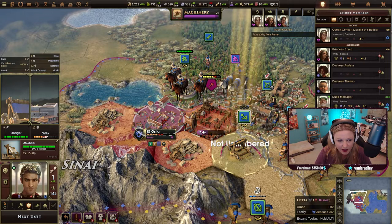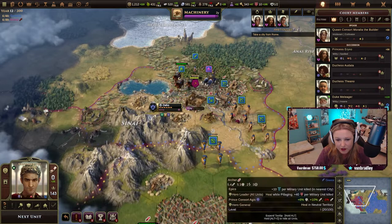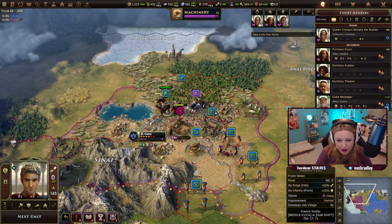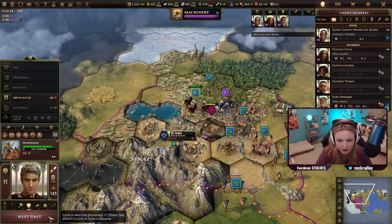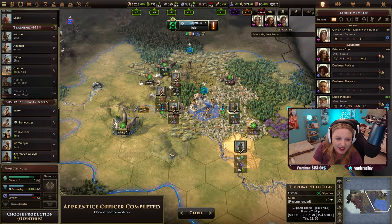Is this a city right here? We've got to unlimber our siege engines — they're gonna take a turn to do that, and then next turn we can hit this. That's actually pretty fortified because you can't get around it, it's going to take a while. Let's just get through it.